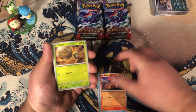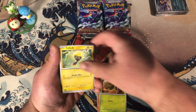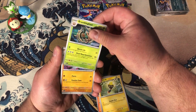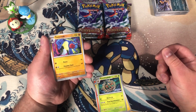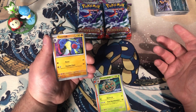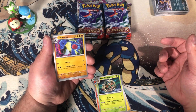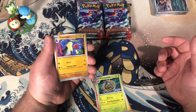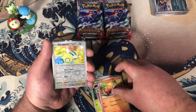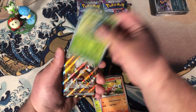We've got Psyduck, we've got Joltik, we've got Froakie. Greavard joins the likes of Pumpkaboo, Phantump, and Trevenant as plant-based ghosts. We've got Toxicroak, Crocolore, Dunsparce, Pineco, and a Lycanroc EX.